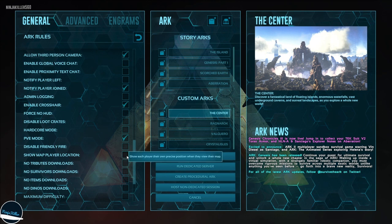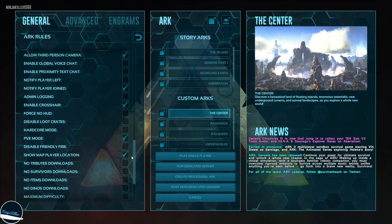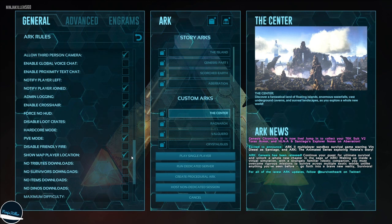Next one, and this is mandatory: show map player location. On the mini map you can see a player icon — this is only possible with this setting enabled, so make sure you have that on.